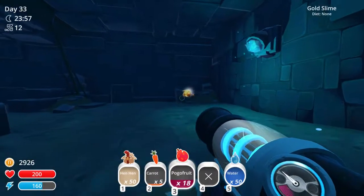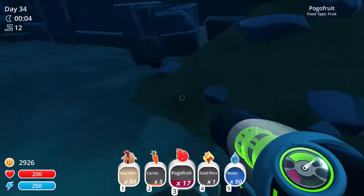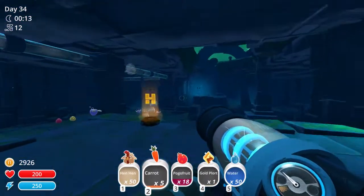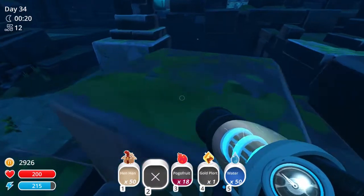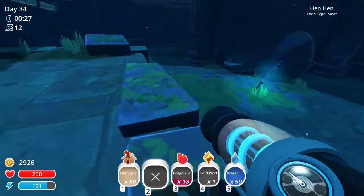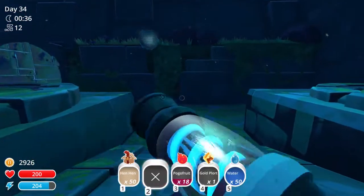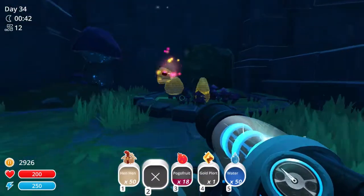Here's a golden slime — I should be able to hit him with something. And he left us a gold plort — that's an instant like 400 bucks! I don't know if I'm gonna keep that right now or just trade it away. I feel like it's good to hang on to. We're almost back to the gordo slime if I can just remember which way he was. I feel like he was maybe this way. I'm lost — I'll find him and meet you guys back at him wherever he is.